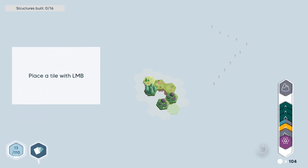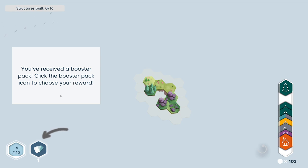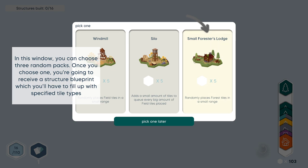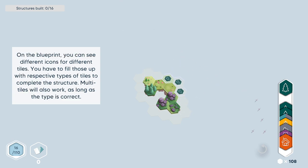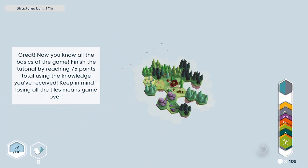You can place the tile. You received a booster pack — click the booster pack icon to choose your reward. Okay, so in this window you can choose three random packs. Once you choose one, you're going to receive a structure blueprint which you'll have to fill up with specified tile types. There's a windmill that randomly places field tiles in a small range, a silo that adds a small amount of tiles to the queue every big amount of field tiles placed, and a small forester lodge that randomly places forest tiles in a small range. So we filled it out. Great.